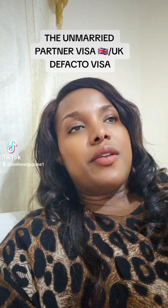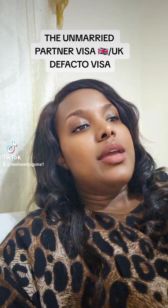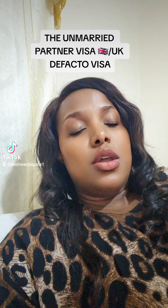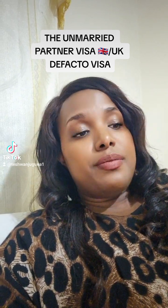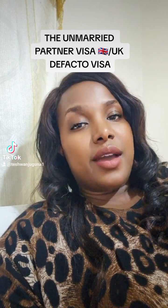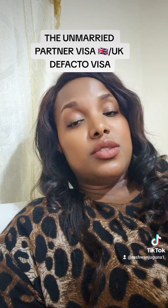This visa can be very helpful to different categories of relationships we currently have in society. You need, without reasonable doubt, to meet the criteria and show evidence of your union, of your relationship. Children's birth certificates, if you have any children, can be evidence because they have both your names, showing you are or have been together. Another thing is shared responsibilities — you can show something to demonstrate your shared responsibility.